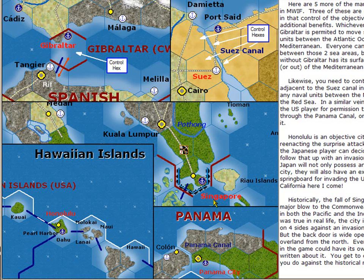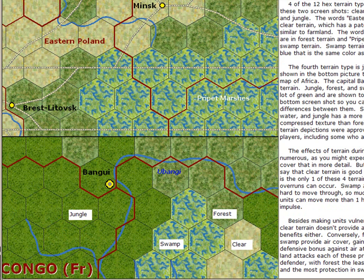Singapore is an objective hex controlled by the Commonwealth at the beginning of the war. Honolulu is controlled by the United States. And Panama City, again a connecting canal between the Atlantic and the Pacific, is also controlled by the United States. Turning from countries to the map overall, we go to the third tutorial, which shows the terrain types. Jungle is a tightly packed green, forest is a more loosely packed green, and swamp is a mix of both blue and green.